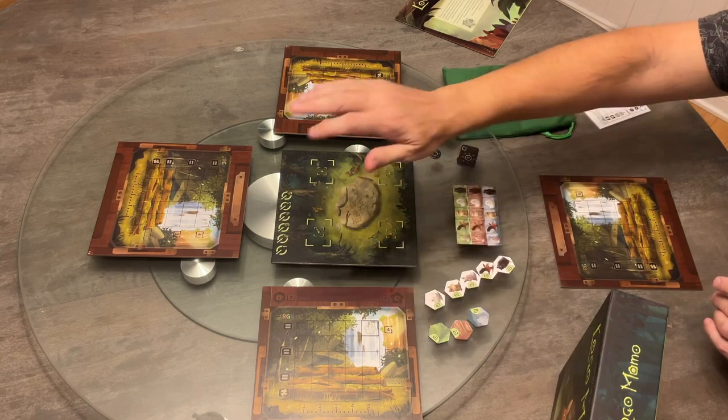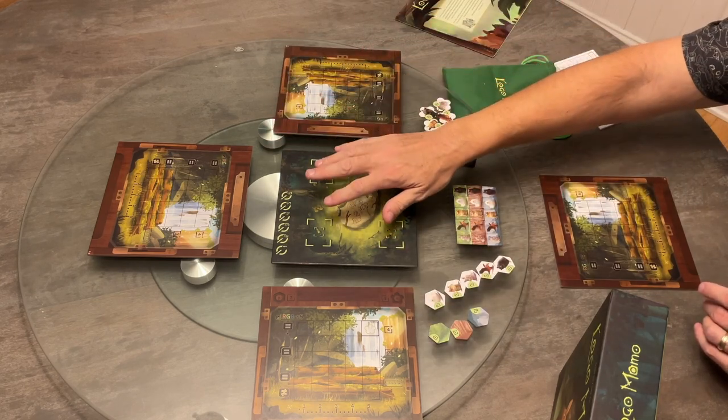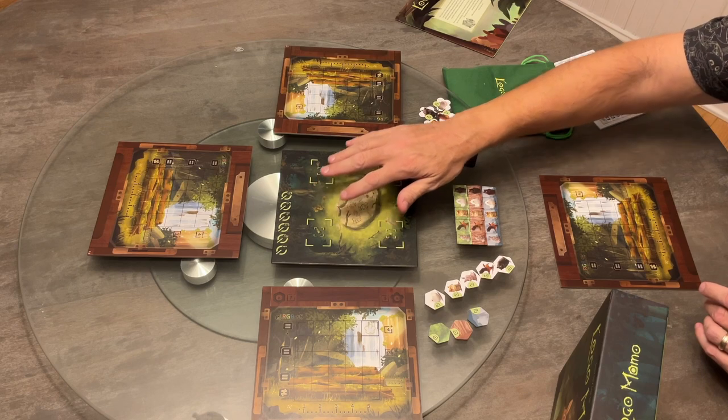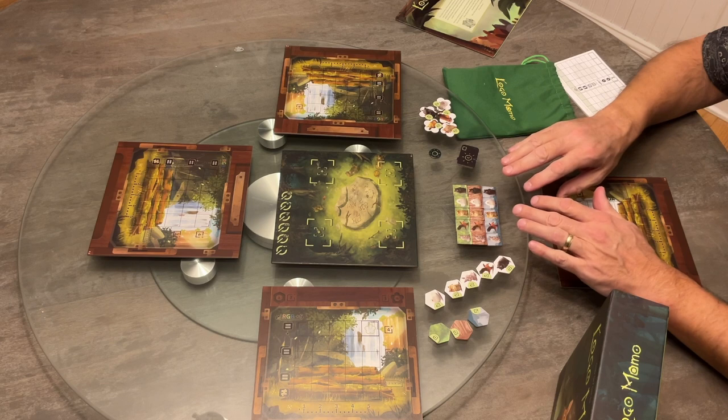Loco Momo comes with everything you see here. There are four player boards, also called picture boards. There is a common forest board in the middle of the table, and then we have five different animals in three different habitats.